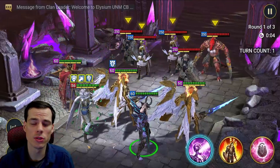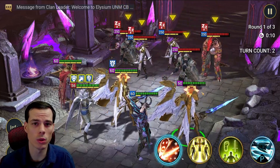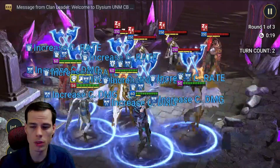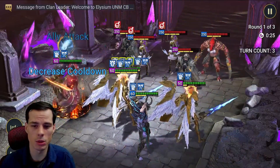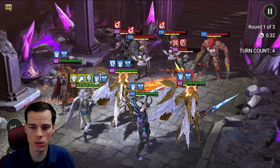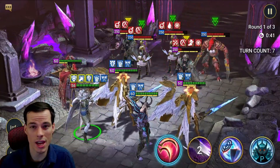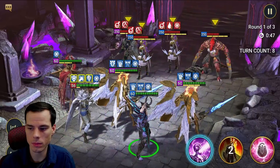One really interesting thing about Gwendolyn's passive is whenever she ally attacks with a teammate, that counts as one of her skills and gives her a chance to get an extra turn. So if she hasn't taken a turn yet, ally attack number one counts as one of her turns, and then ally attack number two as well. On her third skill she goes in and gets the extra turn, so she's essentially on a one-turn cooldown.